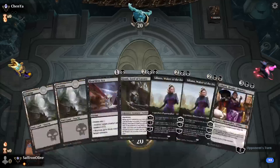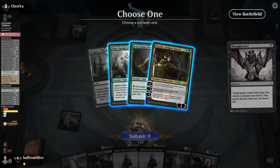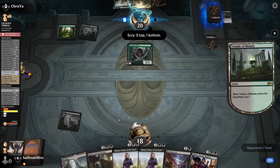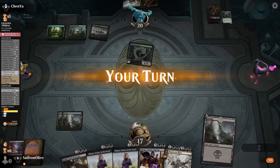Liliana power — on the draw with Lilianas for days, hopefully we hit our land drops. Thoughtseize isn't bad. We take Vraska's Contempt. Opponent plays the tap land, scrys to the bottom — there's the Ooze. Heartless Act, kill Ooze. Come on lands! Opponent untaps, Castle Locthwain hits us down to 17. There's a land — play the land, pass the turn. We need to kill this Gargaroth — Gargaroth cannot live.